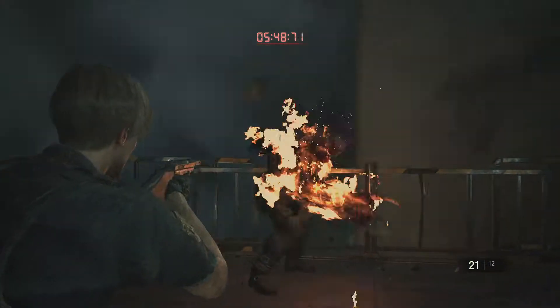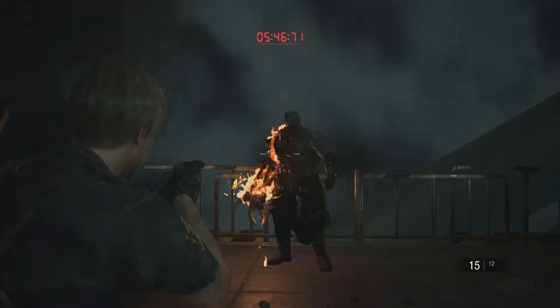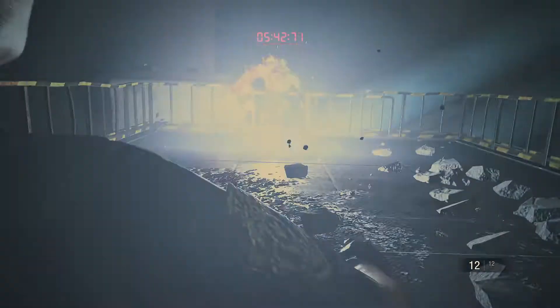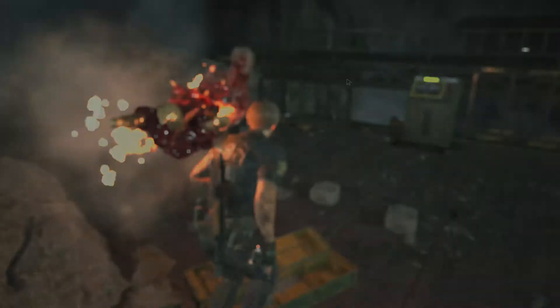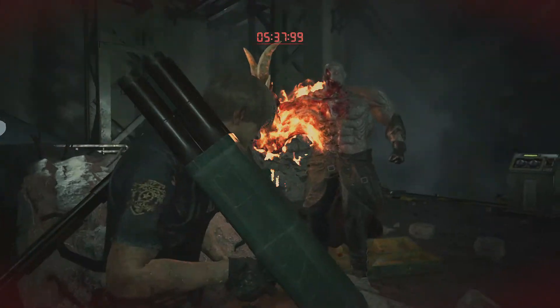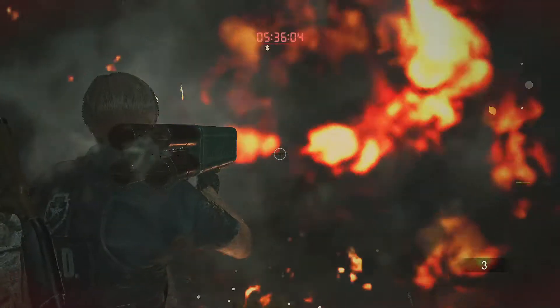So we are just going to be dodging like we are doing now, getting ready for him to do that attack again. So we are going to throw the flashbangs, and then we are going to grab the rocket launcher. And that is all you have to do.